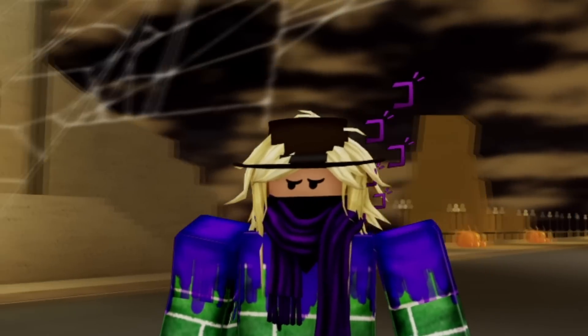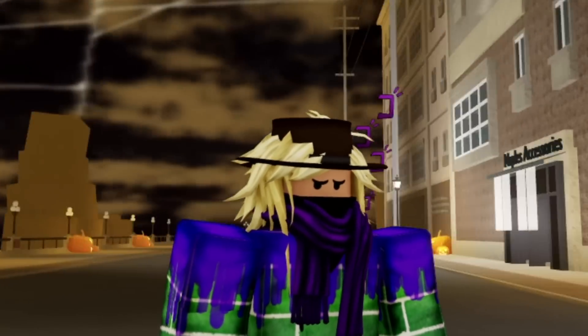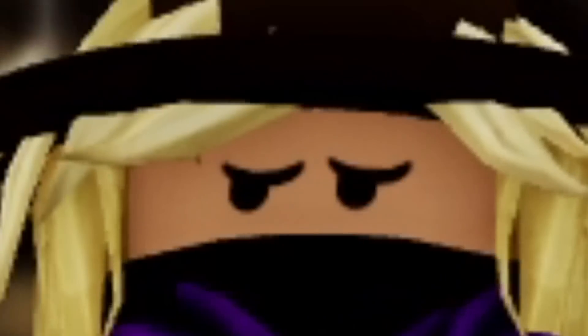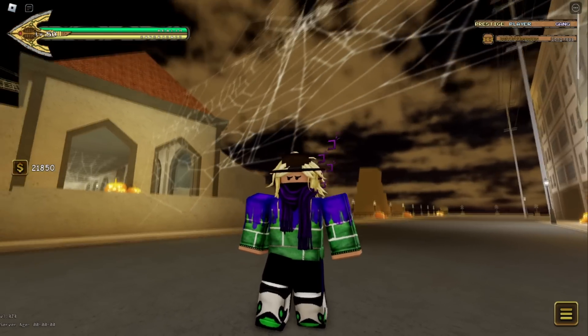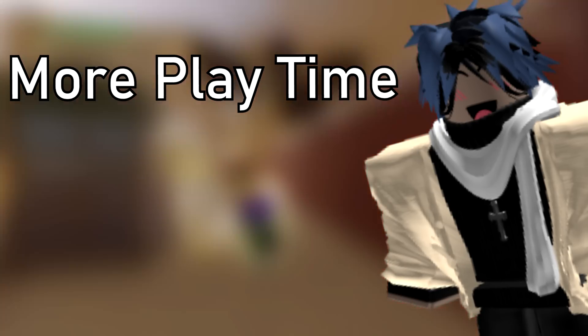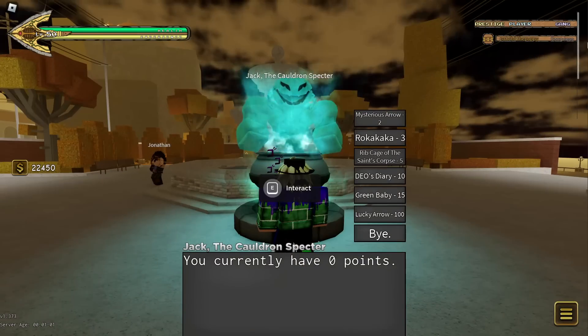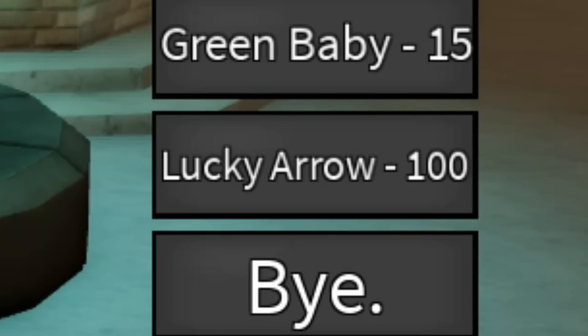Here are the full statistics: 1v1s get you around 10 candies per hour. SBR Casual gets around 1.1 candies per hour. SBR Competitive gets around 2.1 per hour. Public servers give 3 candies per hour. Private servers give 60 candies per hour. The point is, the only way to win this event is to be better than roughly 80% of players or buy a private server. The devs either get more playtime or more private server purchases — which means more money. The reward everyone is aiming for is obviously the lucky arrow for 100 candies.